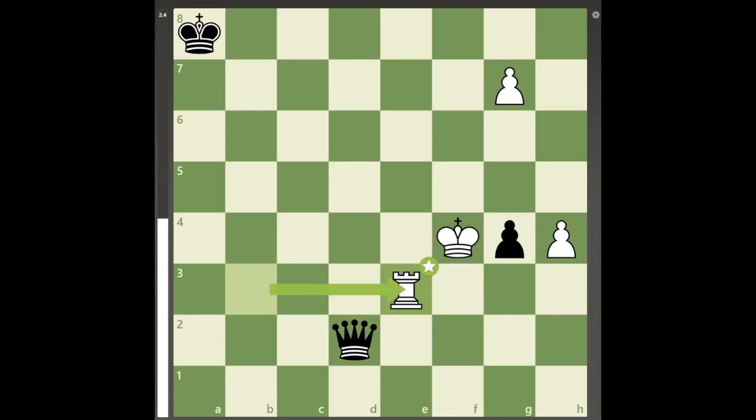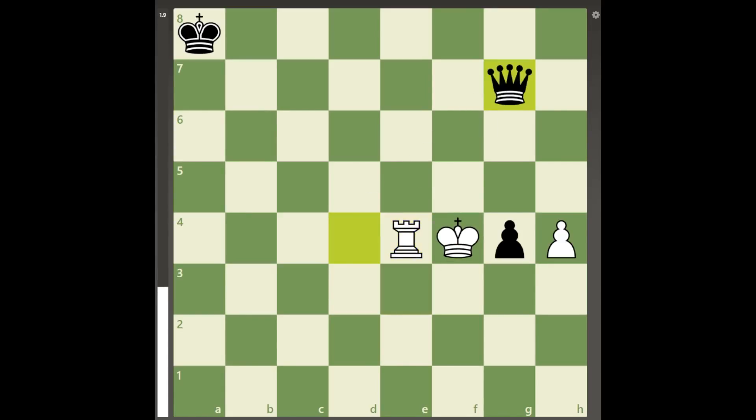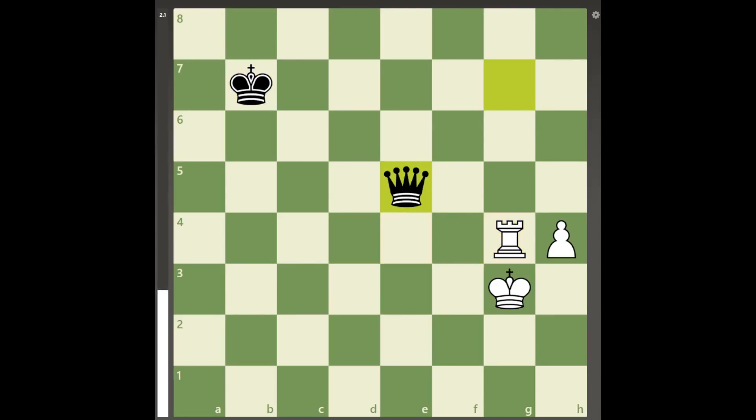Rook to e3 seems like the best move even to strong players as it saves the rook, but after queen to d4 check, white's g7 pawn will be lost, and the resulting position is a difficult but winning endgame for black because white's h pawn is too far advanced to set up a fortress.